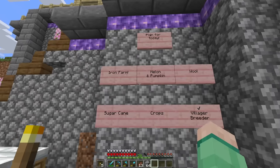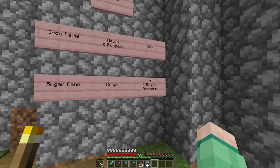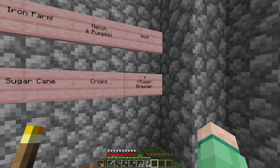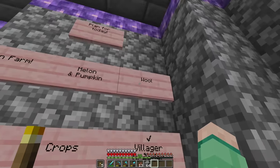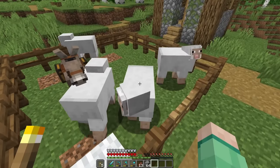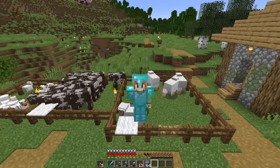In order to work on the iron farm and also the crops farm, I need the villager breeder to make a lot more villagers. But in making the villager breeder, we actually used a ton of wool, and my four sheep here are working very hard — I think a wool farm is in order.